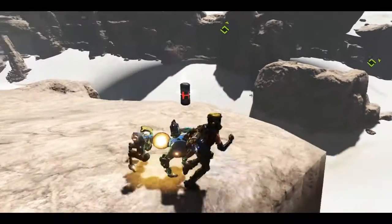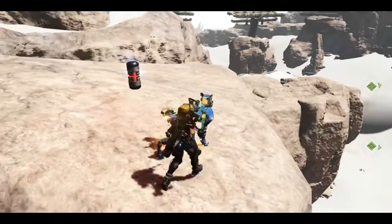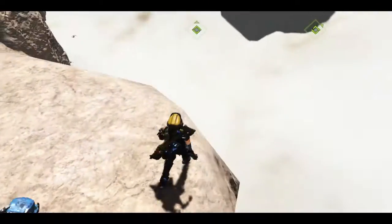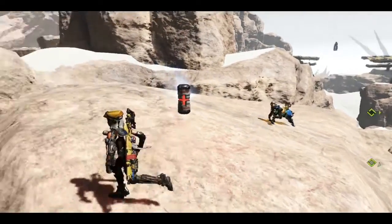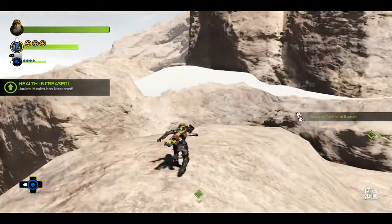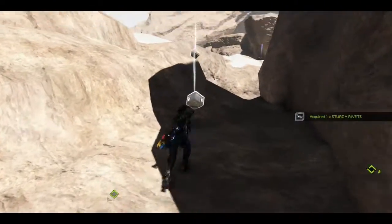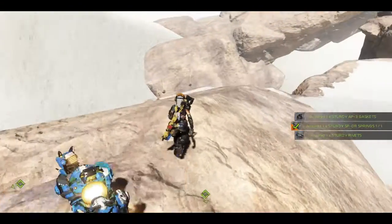Just look right at the map. This random, as hell, health pickup in the middle of nowhere — pick it up before you fall off. There is nothing that would tell you that this is here. I don't understand why that is in the middle of nowhere. Game, you need to not reward me for this. This is not something you should be giving me items for.